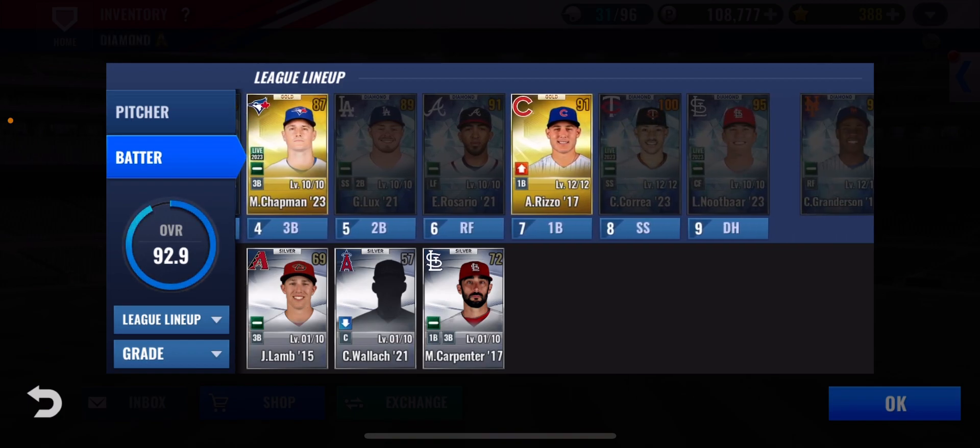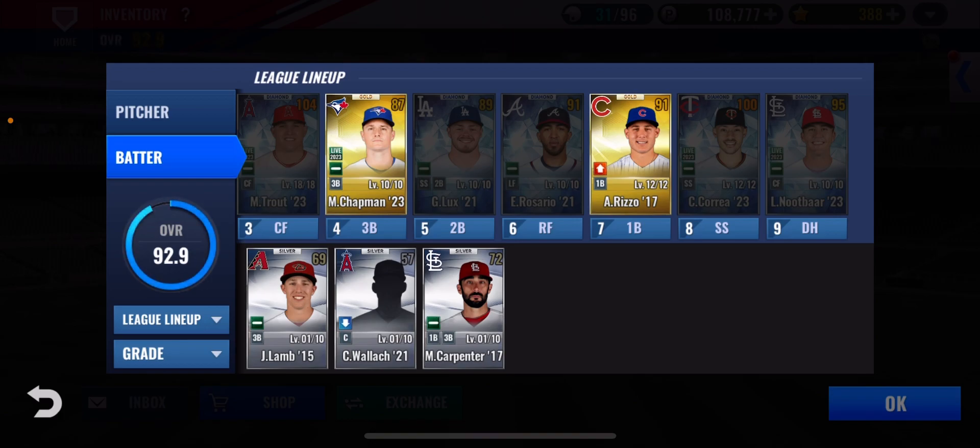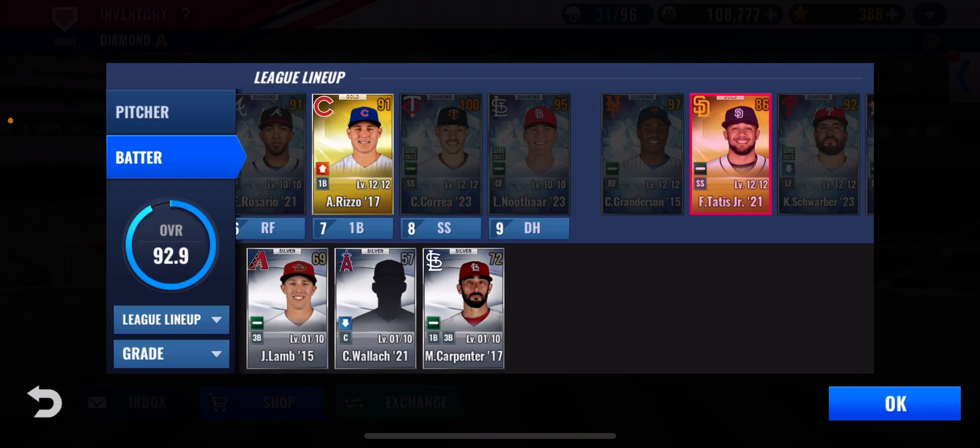So the best way to use it is on gold players only — see the ones lighting up in bright yellow there, those are the gold players. Right now we're going to use it on my Finale talking stringer gold card.